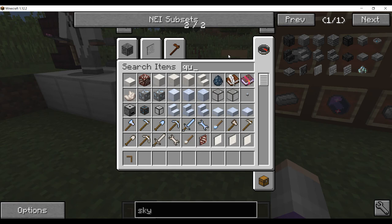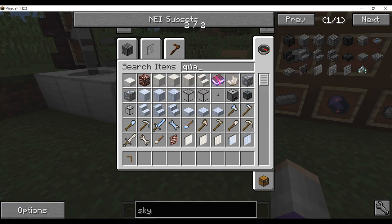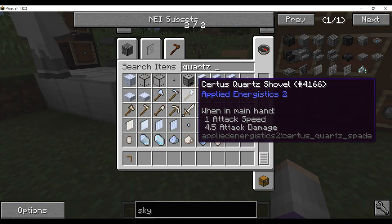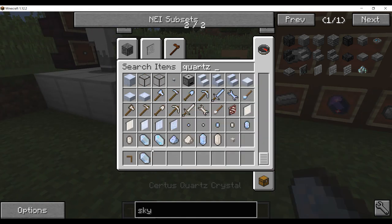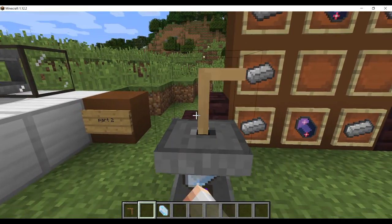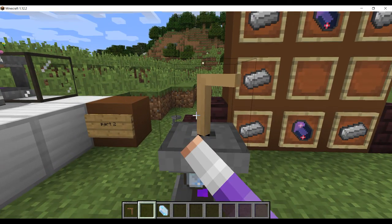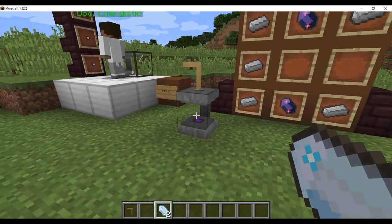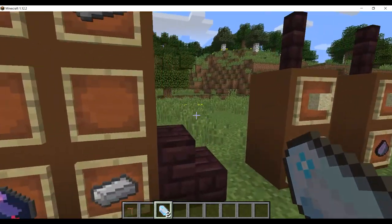The main thing the charger is used for is charging Certus Quartz. In order to find charged Certus Quartz you have to find the ore, which is pretty rare. So if you just put Certus Quartz in here, you get a charged Certus Quartz crystal — it charges your Certus Quartz into charged Certus Quartz crystals.